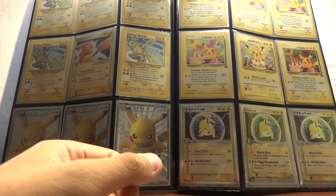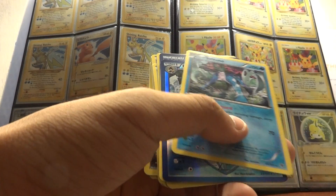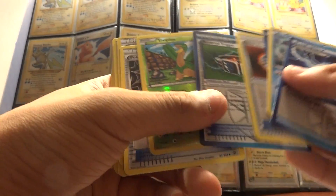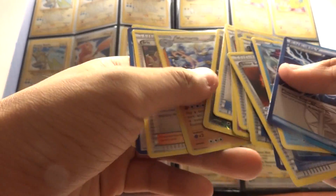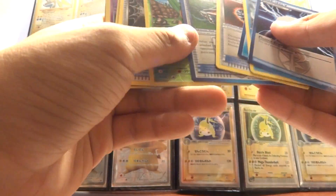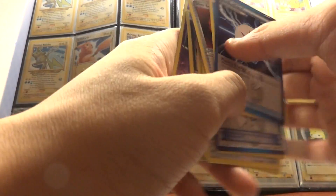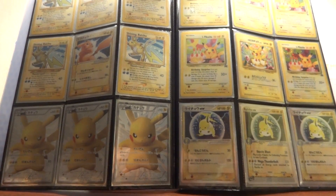So we got a bunch of holos — let's do a recap of some of the better stuff. Got a Suicune, Catcher, Mesprit holo, Ultra Ball, another Catcher, a Machamp holo, and a Porygon Z holo — so three holos total, I think, if I can count properly. Thanks for tuning in and thanks for watching everyone, bye bye!